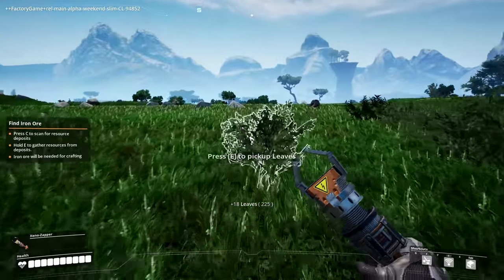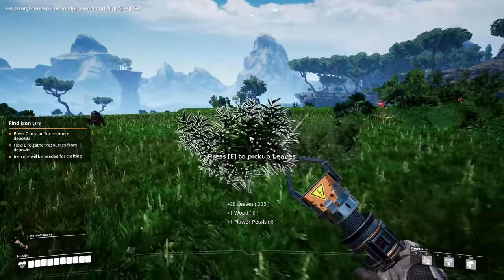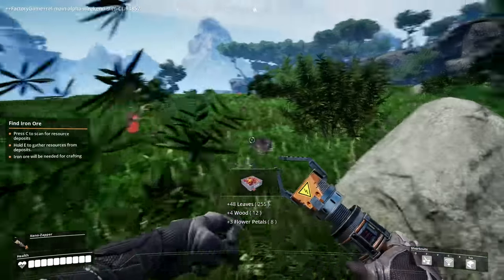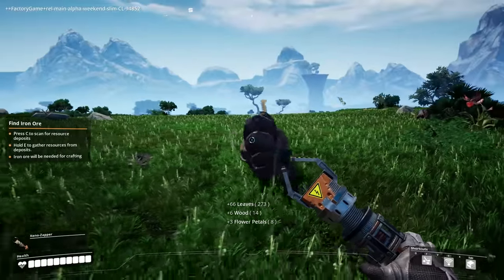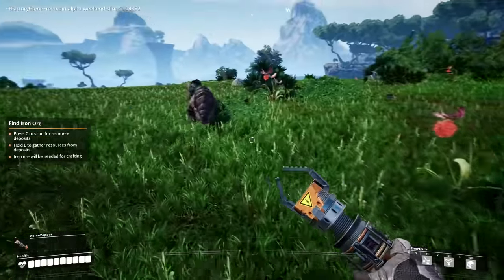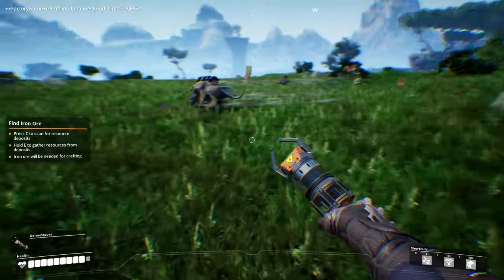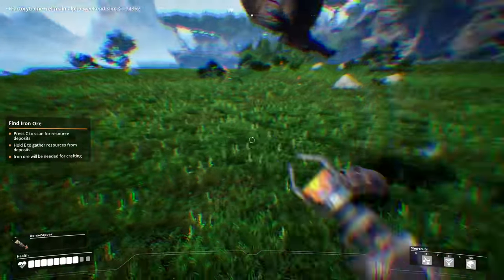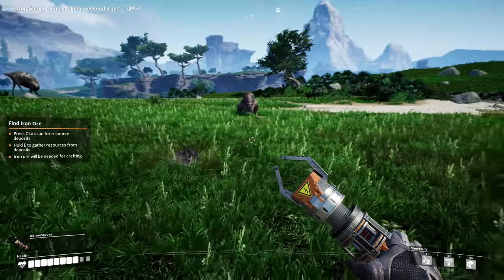That's a little guy. So I'm collecting leaves, which will be used for fuel. I'll try my best not to be the biggest dumbass possible. Excuse me, no, back up, back up! How am I being attacked literally right on me? I don't have any defenses besides this thing. Is that my health bar at the bottom? Oh god, there's two of them — stop! I destroyed him.